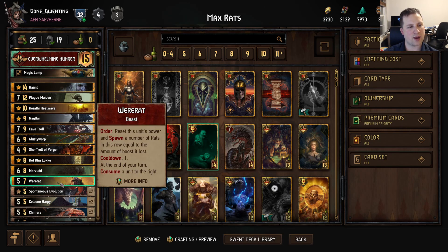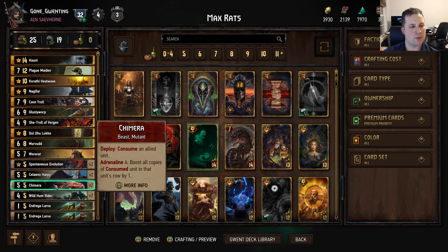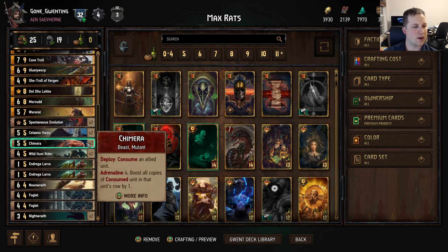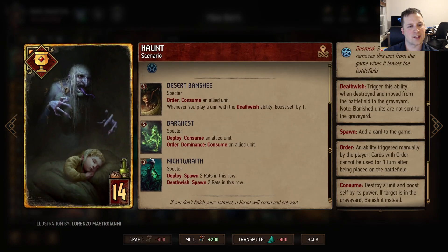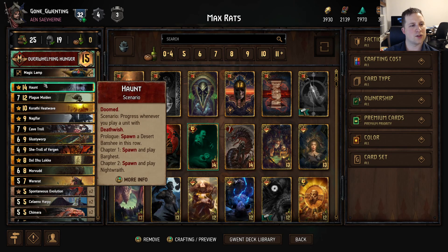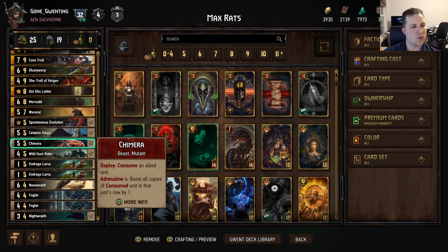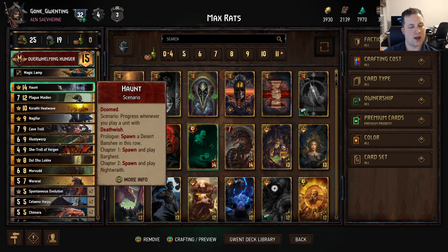Then we can get Ware Rat to get them back out over and over again with all these rats. And then we can use Chimera to consume a rat and boost all the rats on that row. This works really well with the Morvud boost. It also works well with Plague Maiden. Haunt gives us some good tempo value — a generally good scenario, but it gives us more rats with Night Wraith. You do feel a little shy on Consumes against Lockdown, but it works fine with these two Chimeras, these two Harpies, and Haunt.